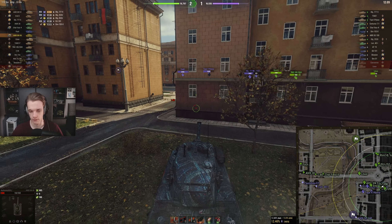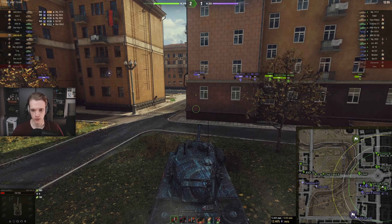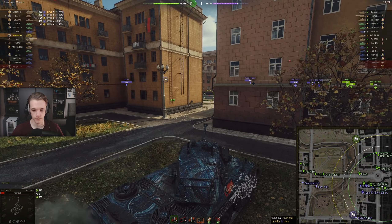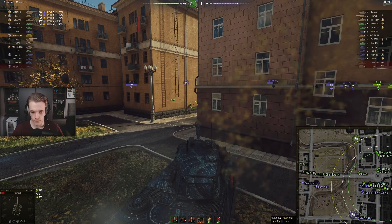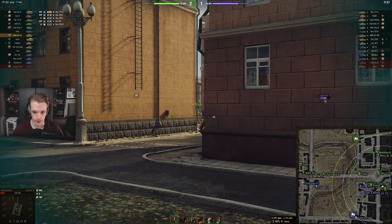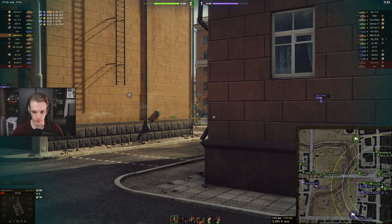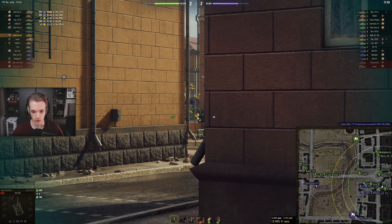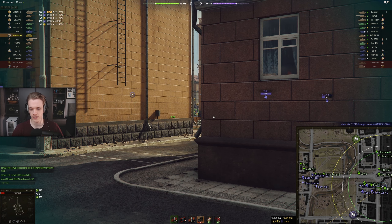He's firing HEAT, so obviously it's going to pen. I'll turn my attention to this E 75 now because he looks like he's going to approach me in a second. I don't need to keep fighting them - I'm now a one-shot, so I could turn my attention to this corner. They can't really push across because they'll get crossfired a lot, so it's just about waiting them out.